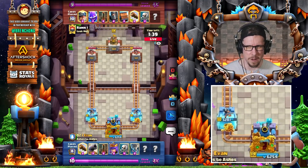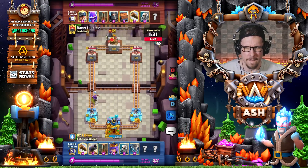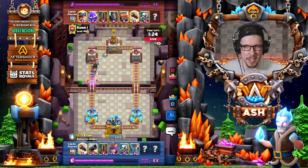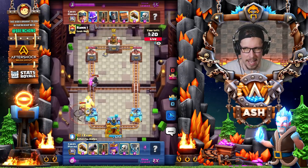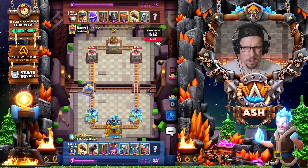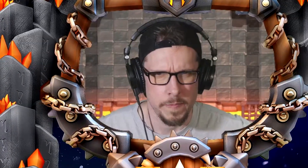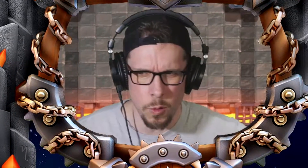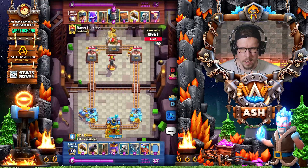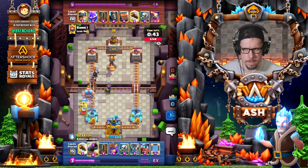I think the deck has either the inferno tower or the tesla — I've seen it with both. I just used it on defense because it killed the miner, and now he has to commit four or five elixir. I might just wait a couple seconds and play it with a mirrored one in the back, because he'll have to cycle back to his inferno tower. Earthquake plus log plus mirrored earthquake sometimes takes it out if they play it a little early.